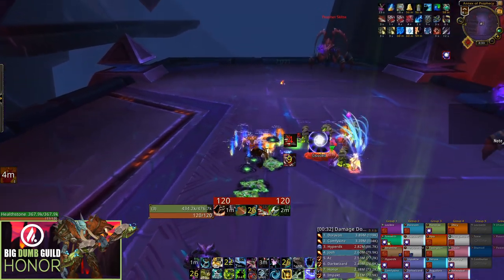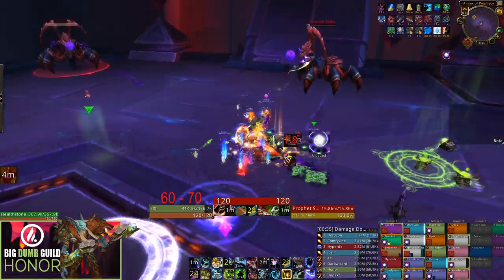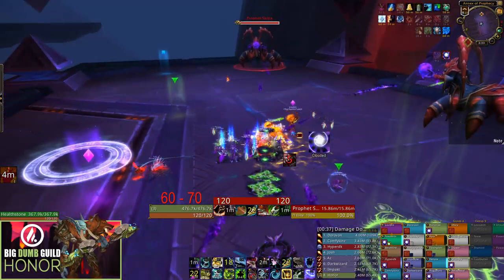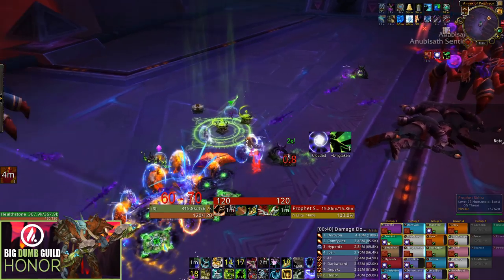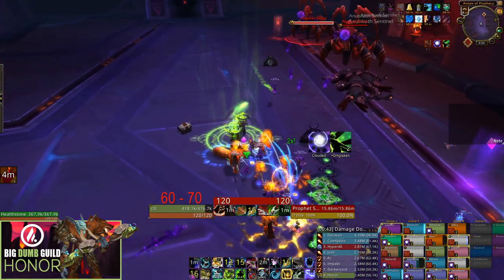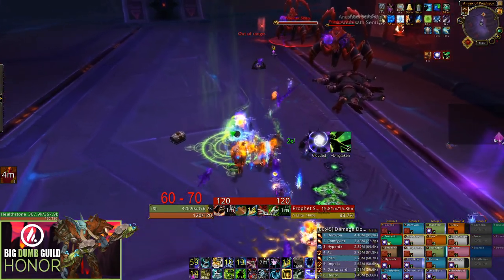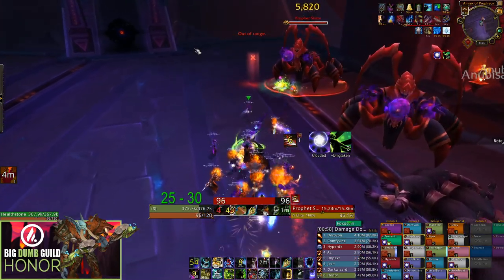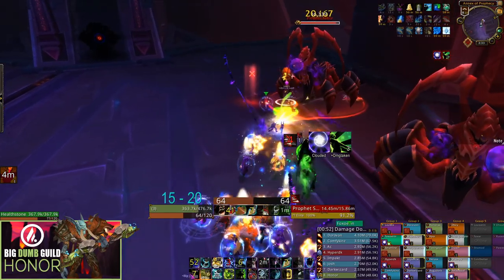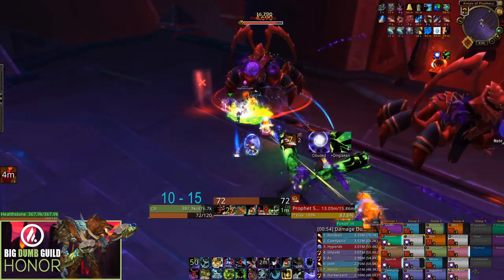First, let's talk about the Mythic-specific change, which for this fight isn't really impactful. Basically, whenever you pull the boss, half of your raid will get the purple debuff and the other half will get the orange debuff — the Clouded Mind and Twisted Mind debuffs. For the entire fight, your raid will be split in half. From time to time your color might change, or you might just stay the same color the entire fight.